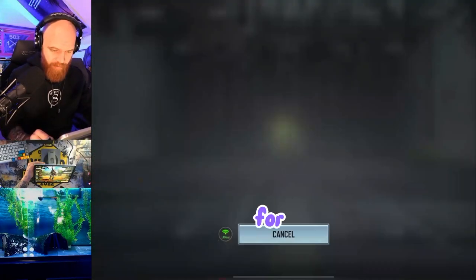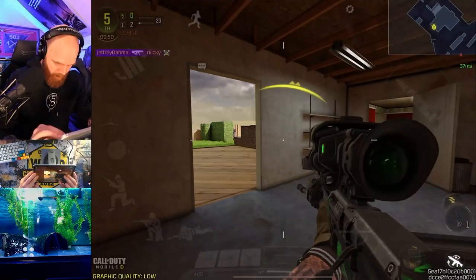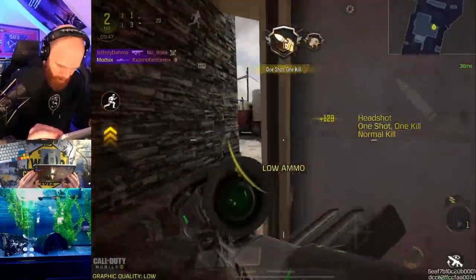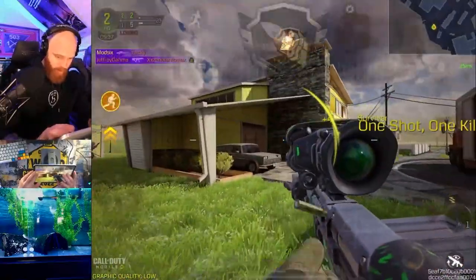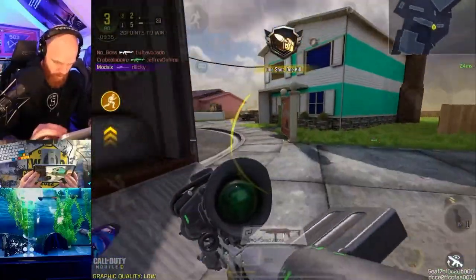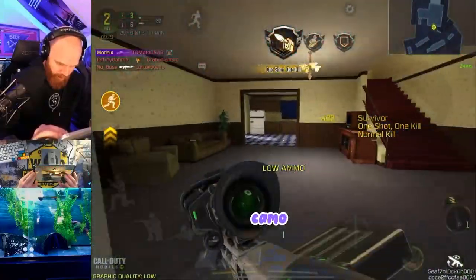OG Newtown, free-for-all. Just need three kills and then we've got it done. Got one, two, three — there's our gold camo!